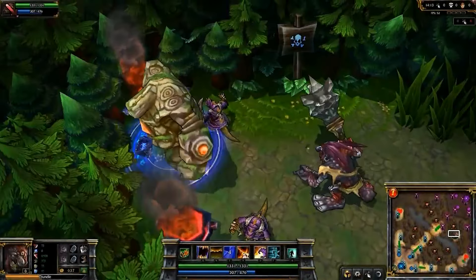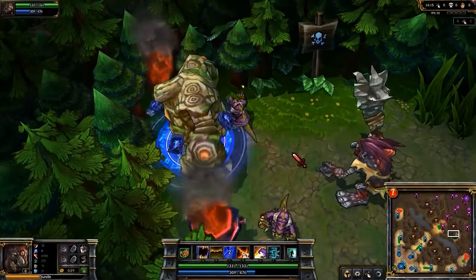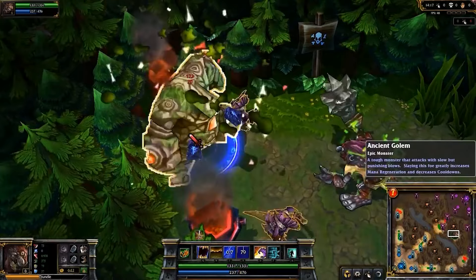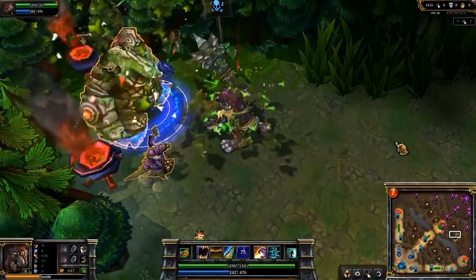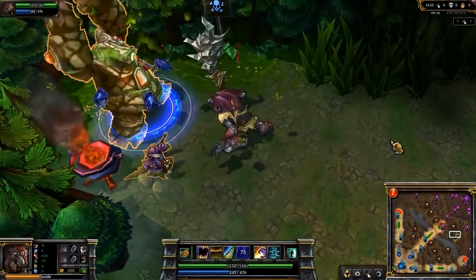Trundle's ultimate is Agony. Agony deals damage and lowers the target's armor and magic resist by a percentage, which increases over time. Trundle also steals all those stats for himself while the buff is active.